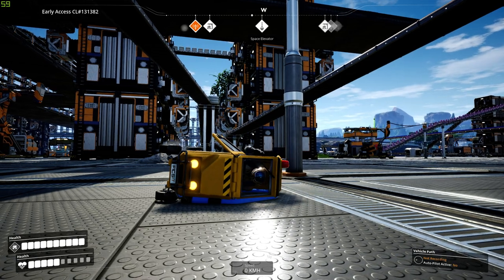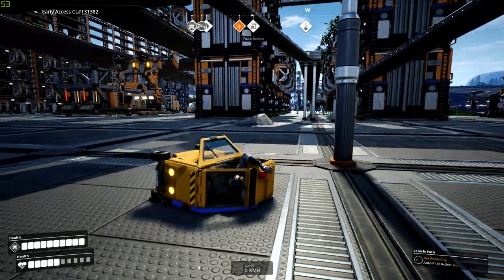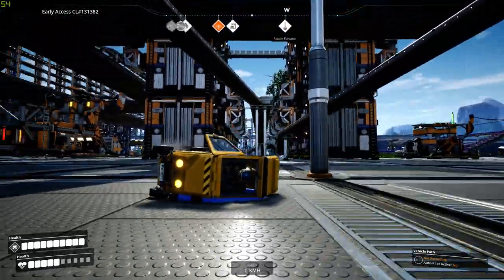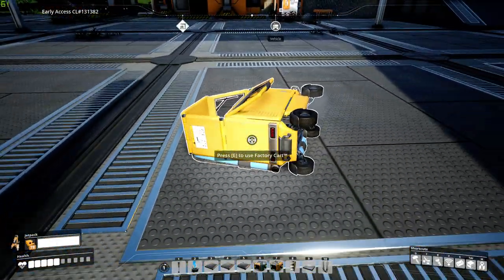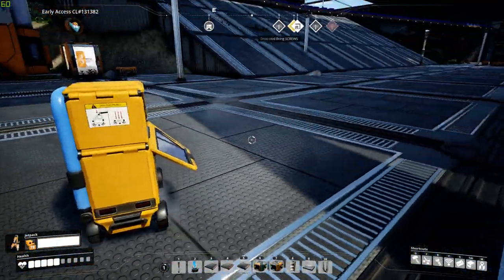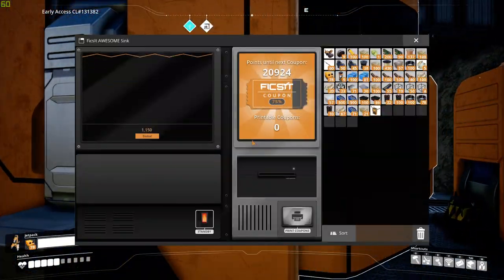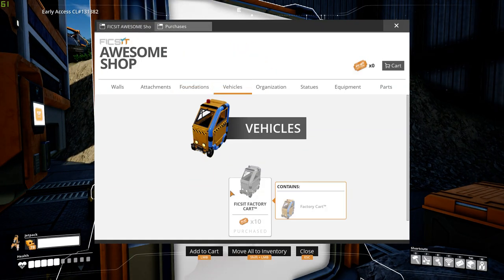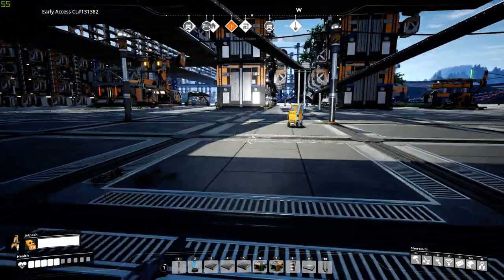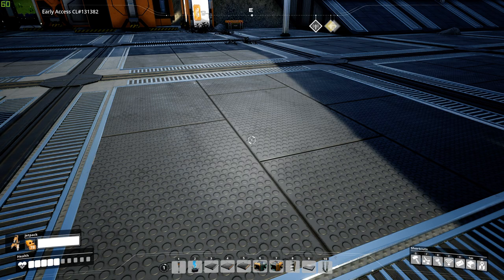The game is Satisfactory, and in this episode I'm just going to be showing you the Factory Cart. I finally just picked it up — you get it out of the coupon station. You earn Fix-It coupons, and it's 10 coupons to purchase the Fix-It Factory Cart. It's very easy to craft and compact.